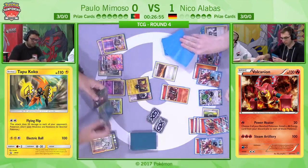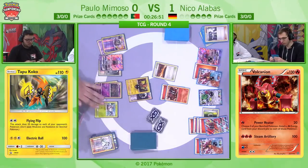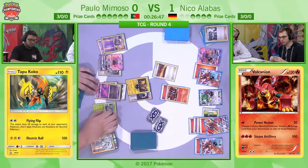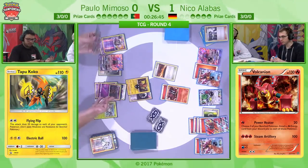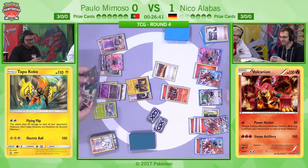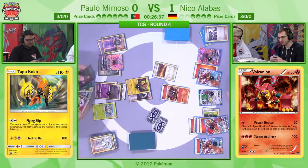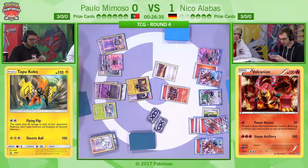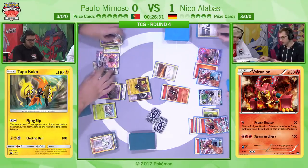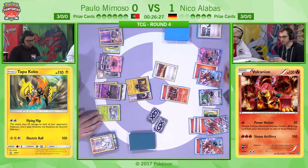He would have needed a Choice Band or Double Colourless along with that — he's currently hitting 120, putting Ho-Oh up to 160. So he needed either Double Colourless or Choice Band. If he'd had either of those, I agree — playing the Guzma would have been absolutely the play. Because everything else is kind of manageable, but hitting 180 so that it can one-hit KO Seismitoad and Tapu Lele — that's what really hurts.